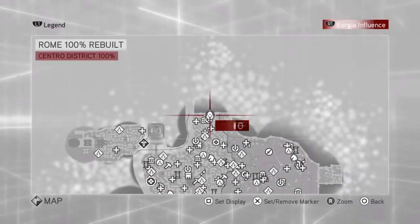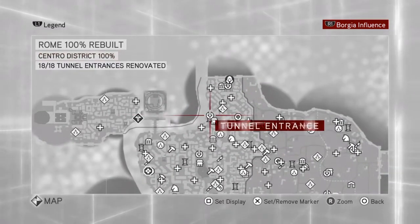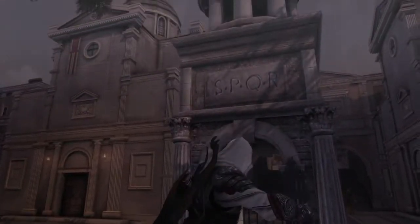So we have to make our way to the next memory marker, which is in the Vatican — the Vatican District, which is over there. We're going to make our way over there. I'm just going to speed it up until we get there because this is just running around. We're going to go to the Rose and Fury as we always like to go when we want to get to the Vatican.